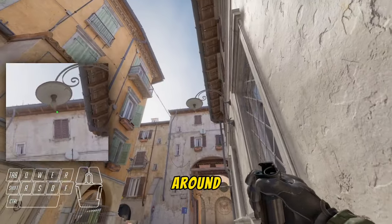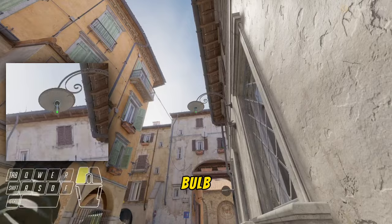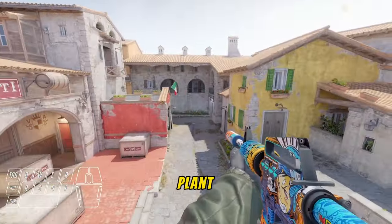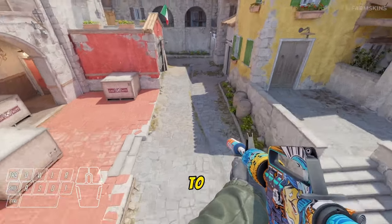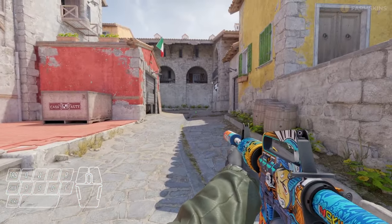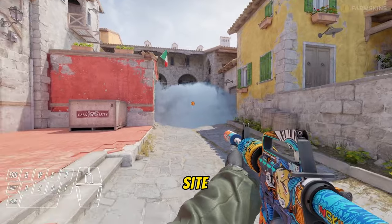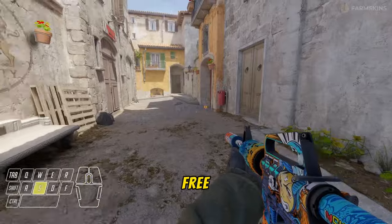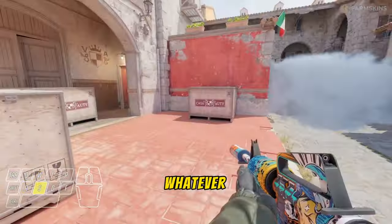Now you will learn how to throw smoke from auto from mid. Aim at this stain, turn around, aim at the light bulb and left click throw. This smoke is such a help when your team is taking over A-plan — just look at where it's going to land. Boom! Your A-side is covered from library and from any of those positions. Feel free to plant the bomb or defuse the bomb, whatever you're doing.